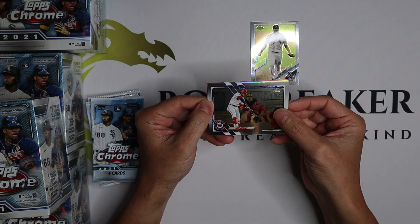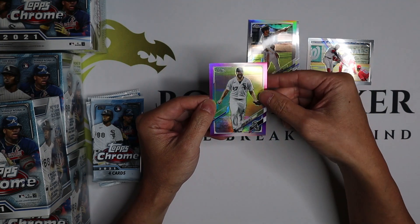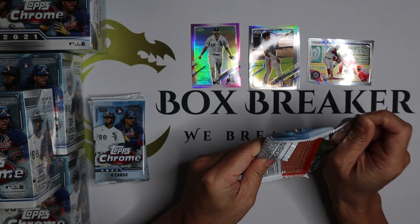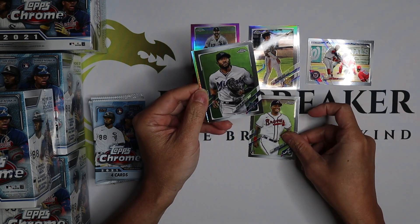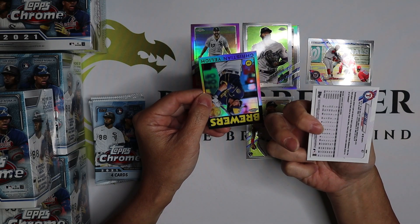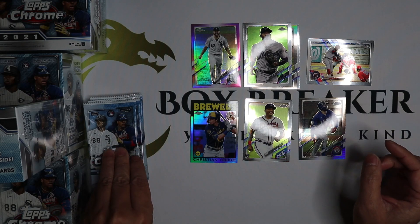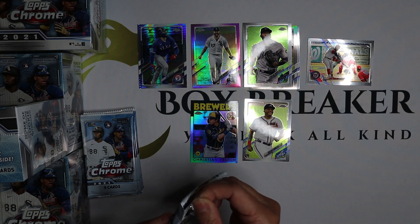Okay, we got a Soto, nice. Wil Myers, and that is the pink parallel. The chrome looks good this year. Got a rookie here. Just a parallel — like a prism parallel. And a classic card there. Oh, it's very nice — pretty good box one, can't go wrong.